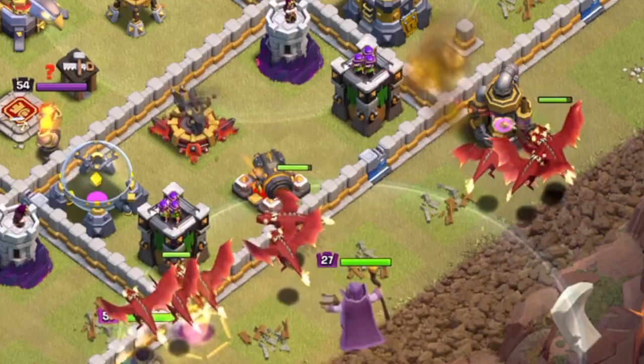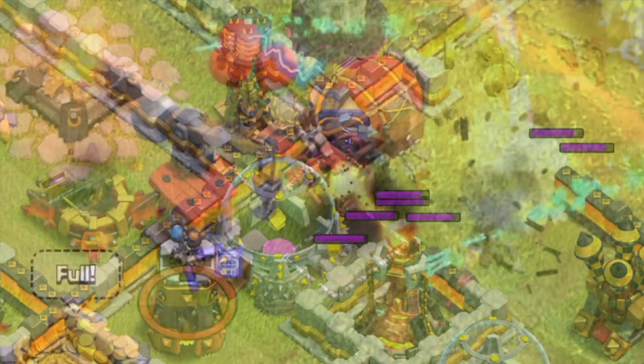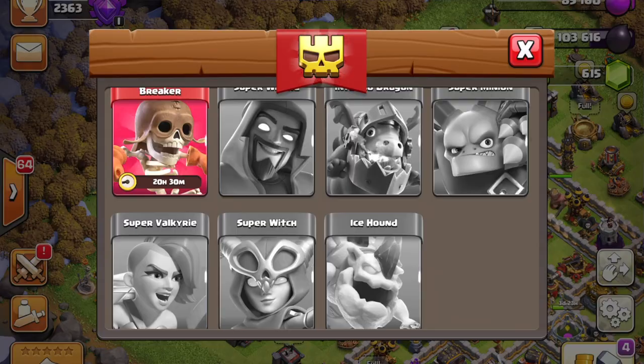There's one thing that's really cool about Town Hall 12 - all the different troop combinations that you can use to 3-star with. Plus you have the siege machines and the super troops, so you could be left a little dazed and confused on what to upgrade first.